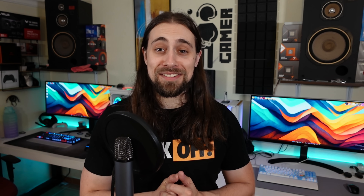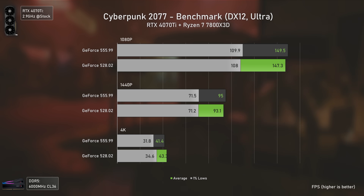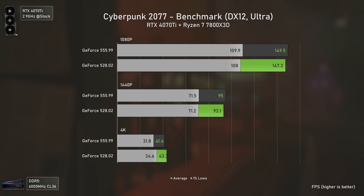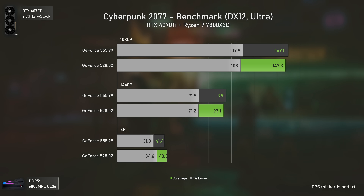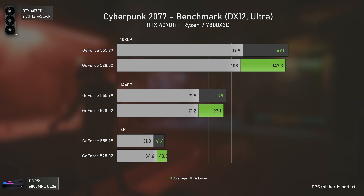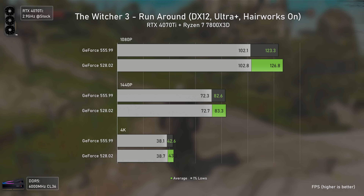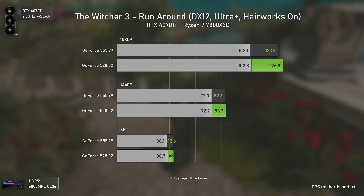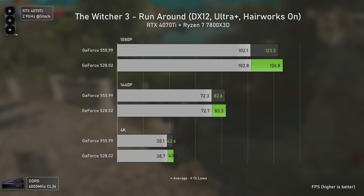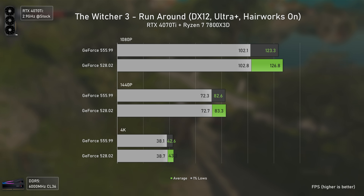Starting with Cyberpunk 2077, a game released before the first RTX 4070 Ti drivers — even after several game updates, the first drivers still deliver virtually the same performance as the recent ones, so basically zero improvement here. The Witcher 3 is in a similar boat, and things are actually even slightly worse, with the older drivers being marginally faster at all resolutions, which is a bit disappointing.